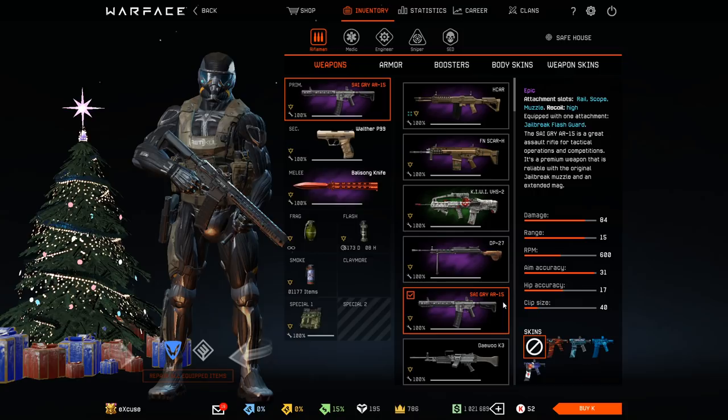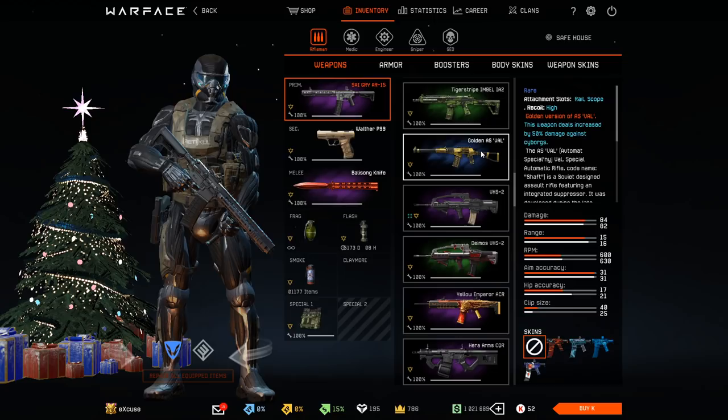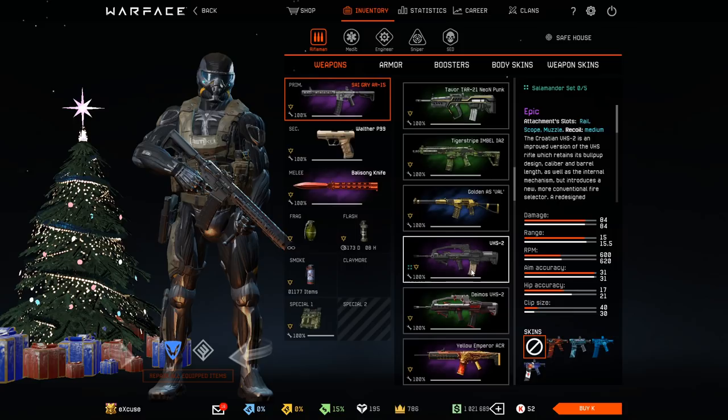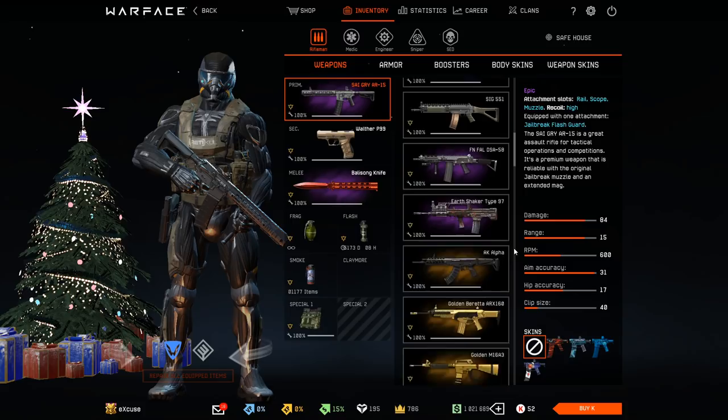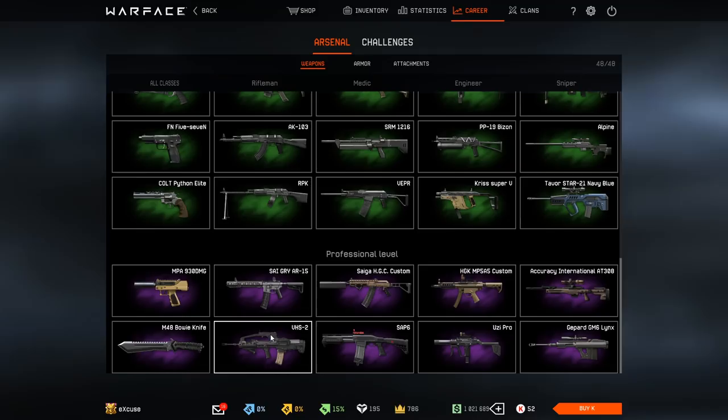For the Rifleman, the best free-to-play weapon is the Seagray. The second or third best free-to-play weapons for the Rifleman are probably the MSPS Radon and the VHS-II. As fourth best weapon, we've probably got the Asval, because it's also a really good free-to-play weapon, and maybe on fifth place the Imbel IA-II. Just stick to those best three weapons — if you get your hands on the VHS-II, the Seagray, or the MSPS Radon, you already have one of the best free-to-play weapons.